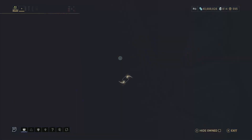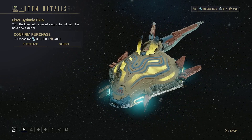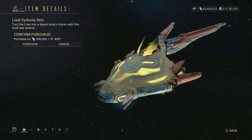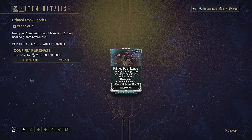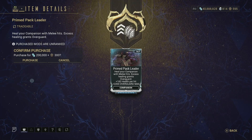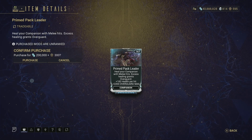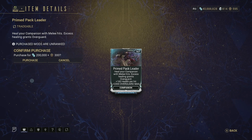Moving on we have the Lysette Syandana skin — I think this is meant to imitate Inaros and his colors but honestly it doesn't look that good. I like the effect that the yellow has but apart from that it doesn't really look that good in my opinion. Then we have Primed Pack Leader — it's a prime mod. Heals your companion with melee hits and excess healing grants overguard — that's actually new — plus 183 health per hit plus 2200 overguard max. It's gotten a bit of a rework; I don't really use it but if you do like companions then this could potentially help out big time.